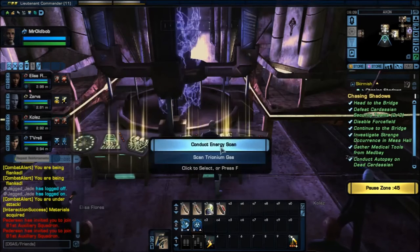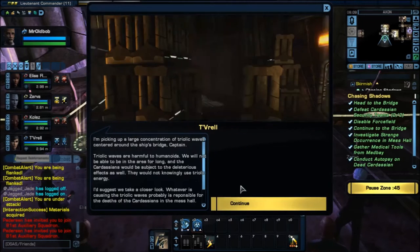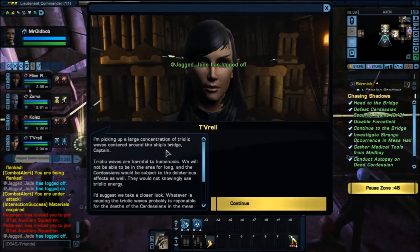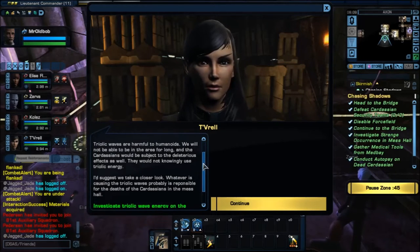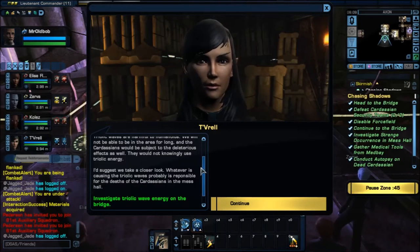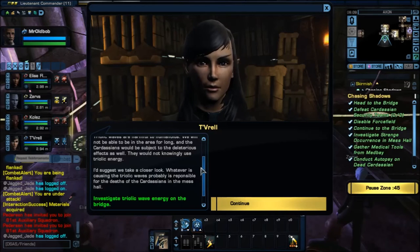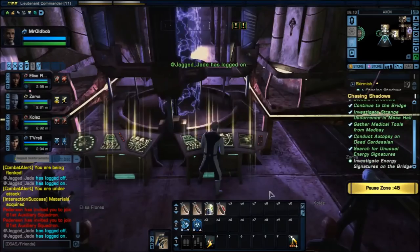Let's go to Triolic waves — scan for it. I'm picking up a large concentration of Triolic waves centered around the ship's bridge, Captain. Triolic waves are harmful to humanoids — we will not be able to be in there for long, and the Cardassians would have been subject to the effects as well. They would not normally use Triolic energy. Suggesting we take a closer look. Of course — let's go take a look.